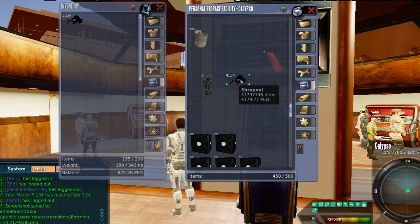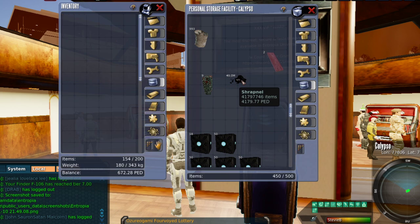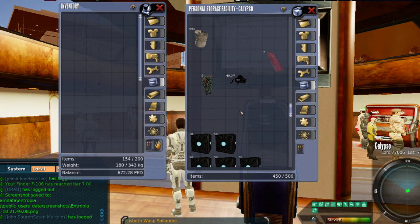I want you guys to see this. My shrapnel — I have 41,797,746 shrapnel at the moment, that's 4,179 ped. So we're going to go ahead and add this to the pile, and I now have 4,902.60 ped — that's $490 worth of shrapnel alone.